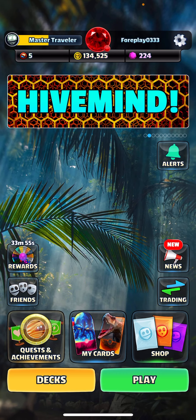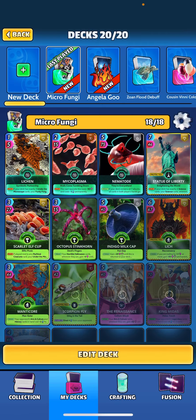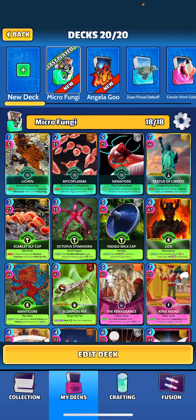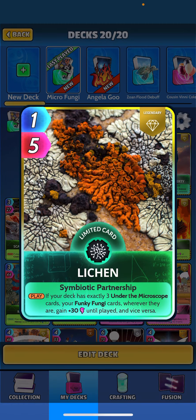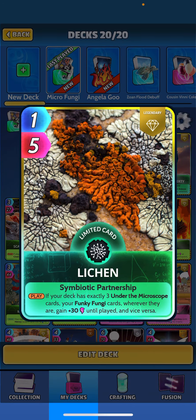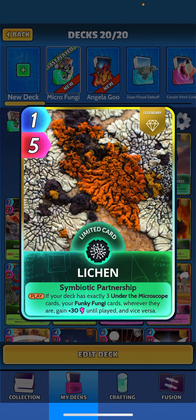What's going on guys, we are back today with another showcase video. We are going to look at the new card that just dropped — it is Lichen. When played, if your deck has exactly three Under the Microscope cards, your Funky Fungi cards wherever they are gain plus 30 until played, and vice versa. That's 185 power for one energy — insane.